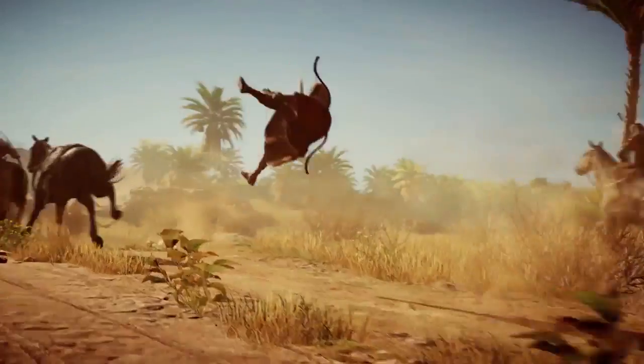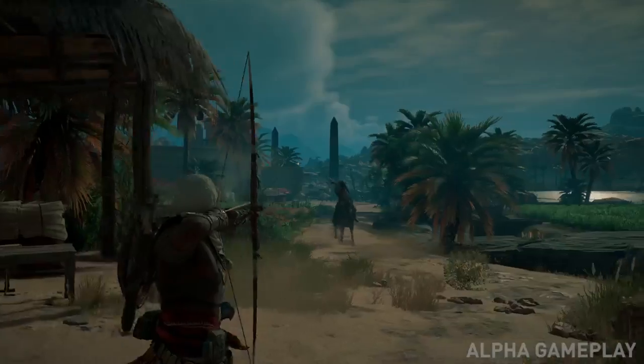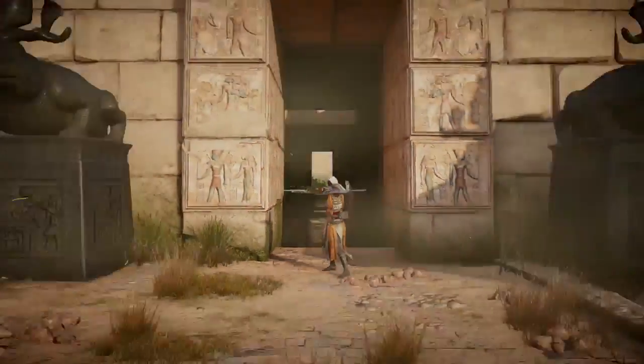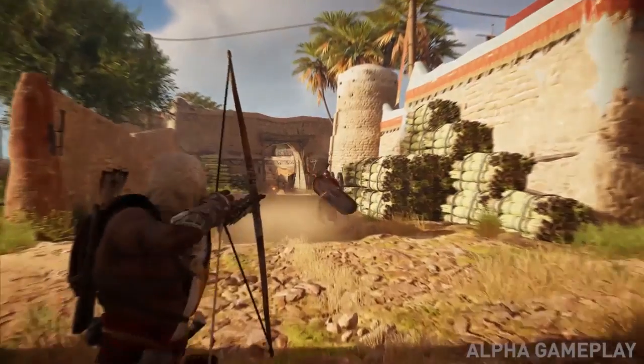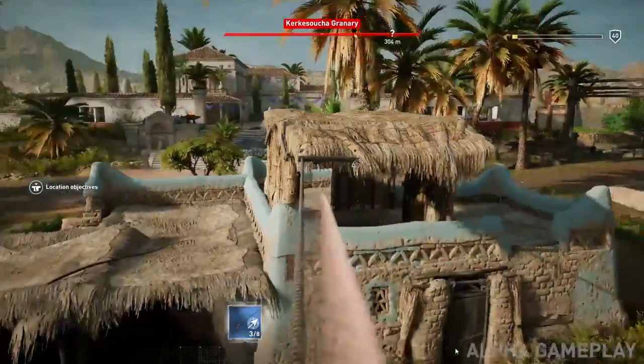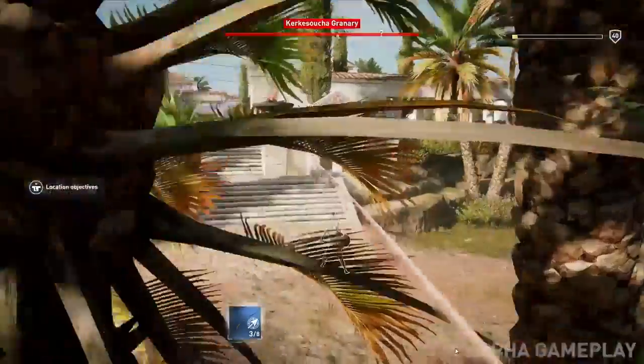We have a ton of melee weapons and ranged weapons. Starting with ranged weapons: there's the hunter bow, which is a more traditional bow. There's the warrior bow, which is essentially a shotgun bow — it shoots multiple arrows at the same time and you can focus the spread. There's the rapid fire bow, which is more like a very fast pistol or even an Uzi, where you can really let out a lot of shots very fast. And then there's the predator bow, which is the sniper bow.